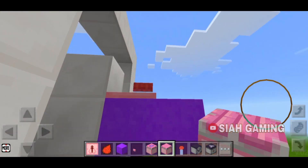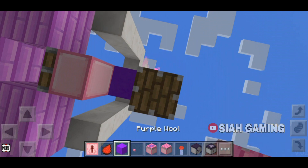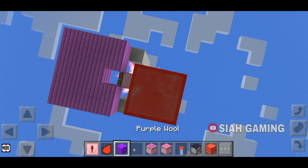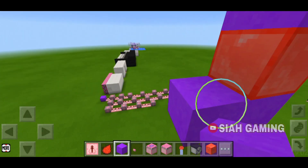Put a normal piston facing down. After that, put three blocks like this. Now put a block of redstone and another block right here, then put one block on this.